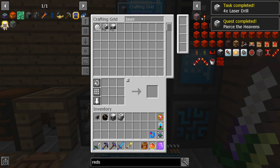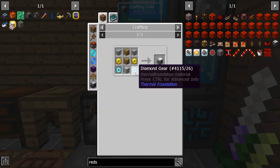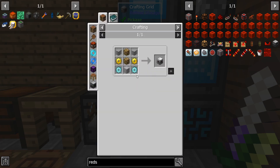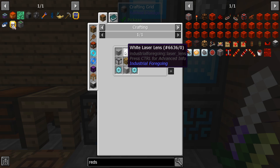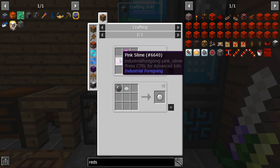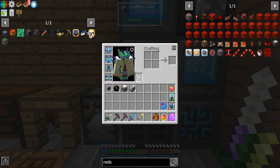We're going to make four laser drills and one laser base. I already went ahead and made them — there's a quest for them. The base is easy, that's just mainly diamond, gold, glowstone, and machine casing. The laser drill needs the lens, and each lens needs four pink slime, so you're going to need 16 pink slime to get this setup running.